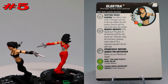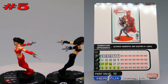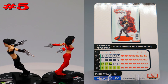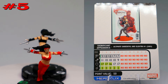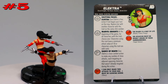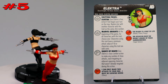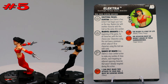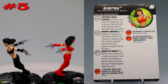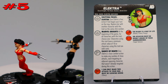The black one has sidestep and stealth — she has stealth probably because she's wearing black. She also has combat reflexes and exploit weakness, which is always nice with stealth. Both versions come in at 50 points. The red one has a special move power letting you give her a close combat action to make any number of close attacks, each targeting an adjacent opposing character not already targeted during that action.